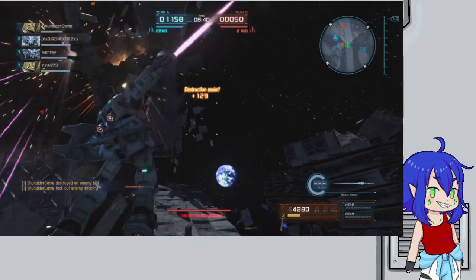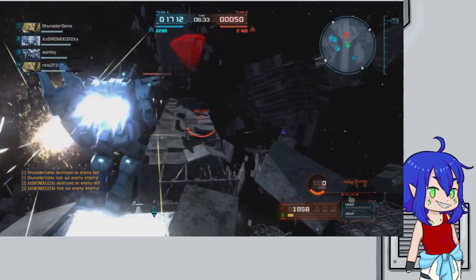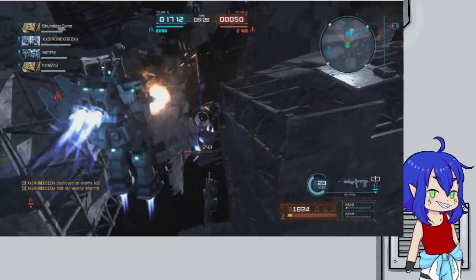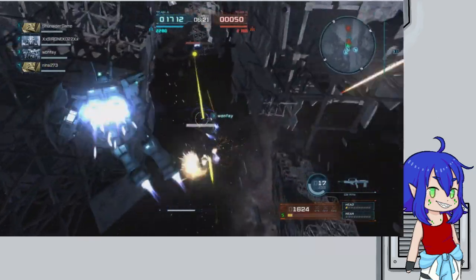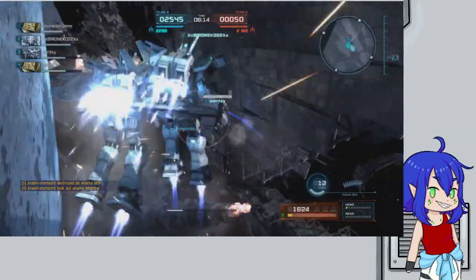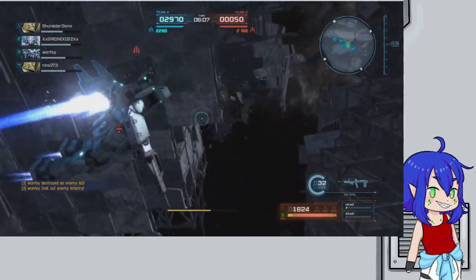We managed to hit him with the tackle there. I kind of expected him to run in and try to hit me with melee, which is why we did the tackle, but it got some damage in and let an ally finish him off. Now I'm engaging the most dangerous thing on the map — the Gelgug Marine Commander type, if I remember correctly. It's one I really enjoy using, though I don't take mine out enough.